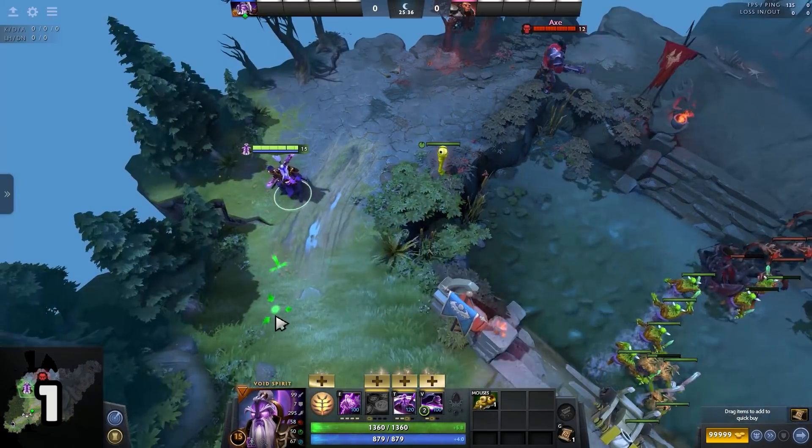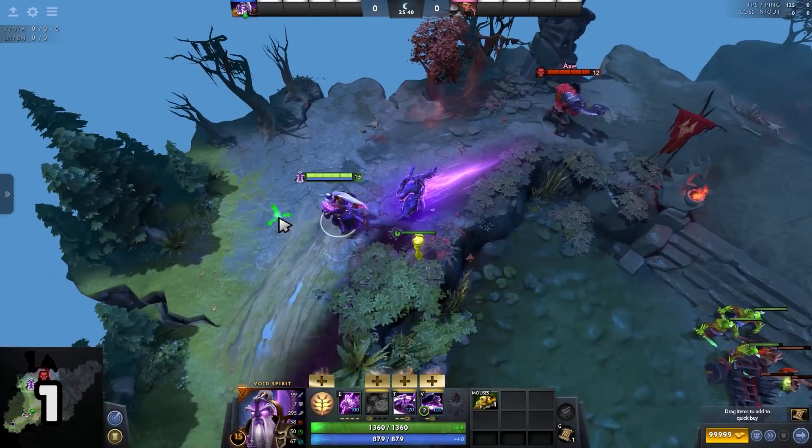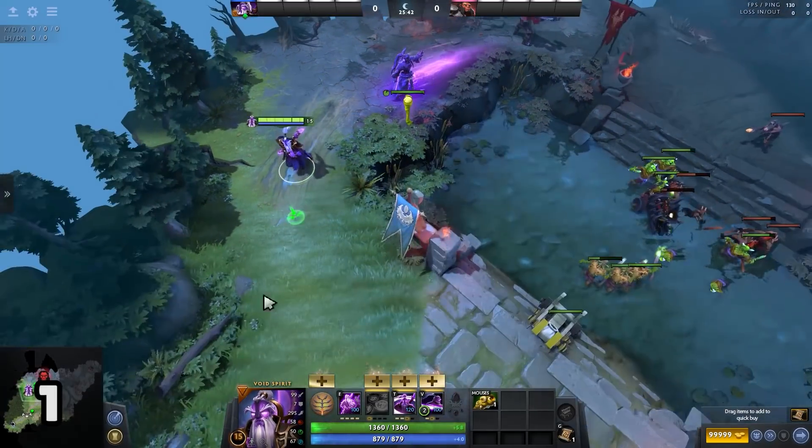Even when you are chasing a target outside Astra Step range, you want to place the Remnant exactly at the land point so that the Remnant gets activated instantly.